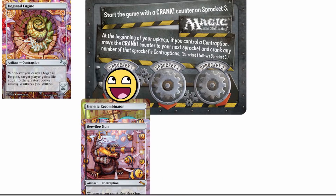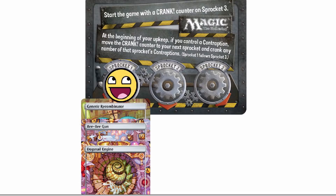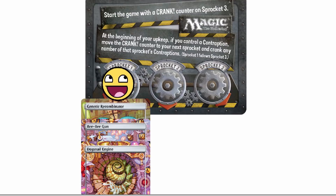Every time you come around to that sprocket, you just absolutely dogpile them. Let's throw the Dogsnail Engine on there too. The problem is, at the beginning of your upkeep the counter moves — so the next turn it's on two and you get nothing, then three and you get nothing, and then the third turn boom, back to one. And you can activate all three of those contraptions, or just two, or one, or I assume none of them — though I haven't seen the ruling on that.